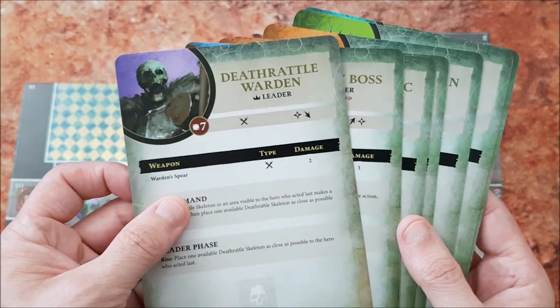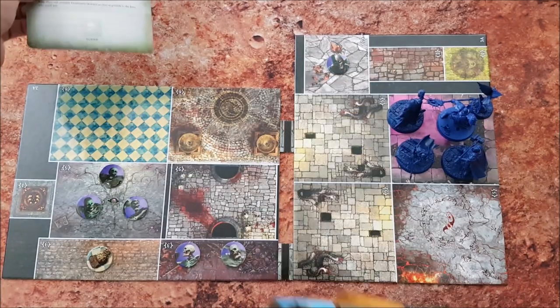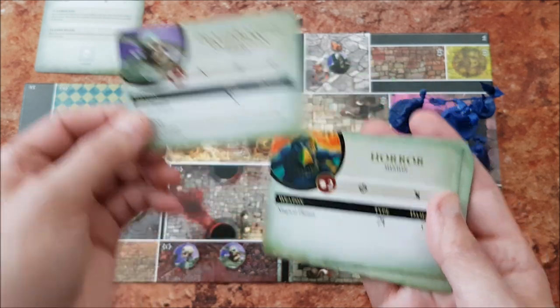Now that all the game pieces are in position, you'll want to take out the enemy cards and the hero cards. Since this mission includes a Deathrattle Warden, I'll take it from the leader deck, and I'll take the regular skeletons from the minion deck.